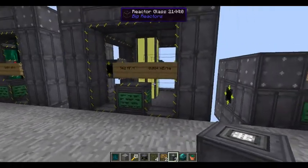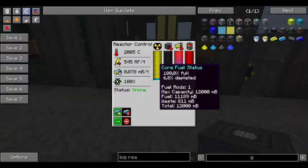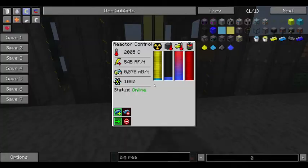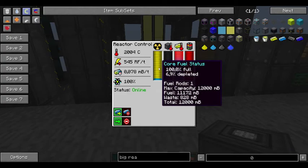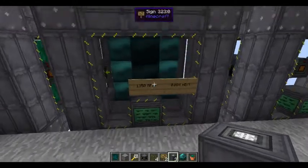That's pretty good — for 12 ingots of fuel you can run for quite a long time. One fuel rod volume is 1000 millibuckets.